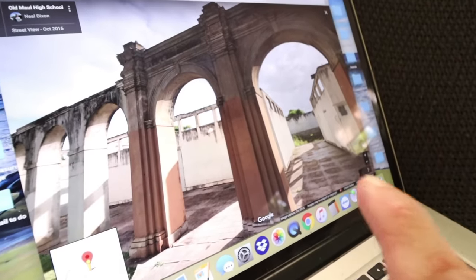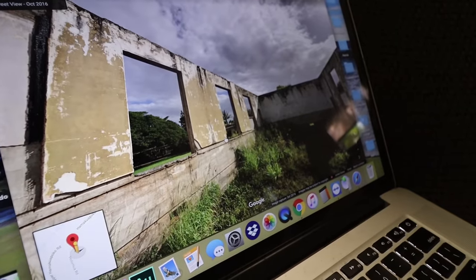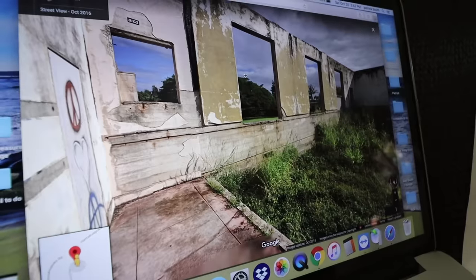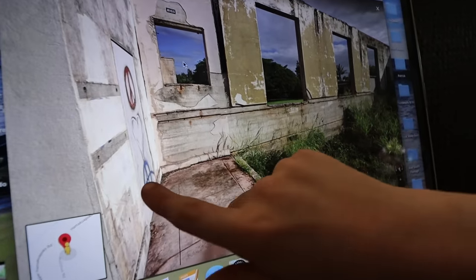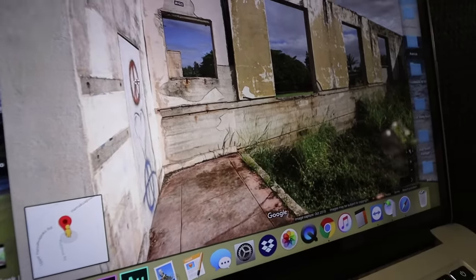We clicked inside on Street View. Look at that - there's stuff growing all around there. This place looks really creepy. You can search around in here like we're already there. Look at that door - do you know what that is, Axel? That is a peace sign!